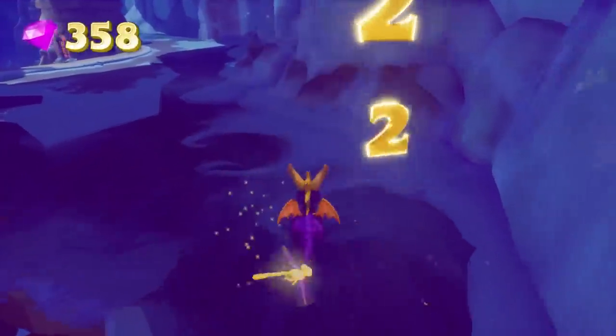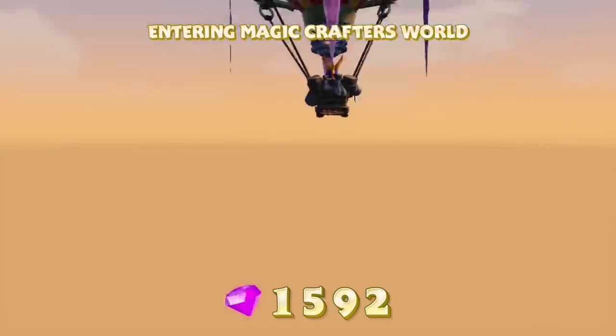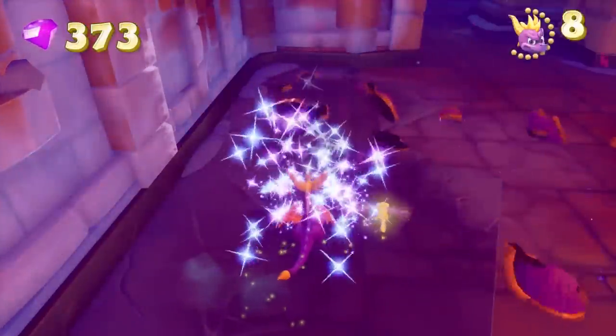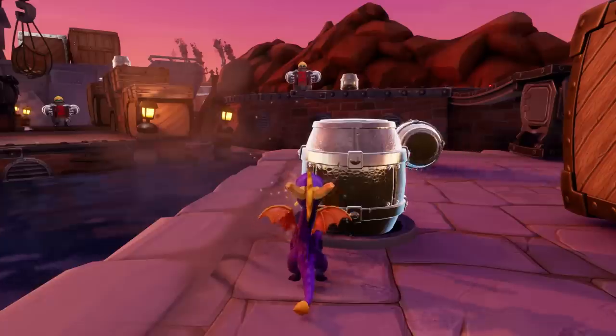During hot air balloon transitions, a separate area loads containing a pad labeled by developers as 'MM IGC TRIGGER.' Thanks to Spyro enthusiast and modder Stevie, I was able to find out that landing on this trigger brings up a menu letting you pick any stage to go to. As for what the initials stand for — you can decide for yourself. 'MM' might stand for Main Menu, and 'IGC' feels like it should stand for In-Game Cutscene, but that doesn't coincide with what the trigger actually does.